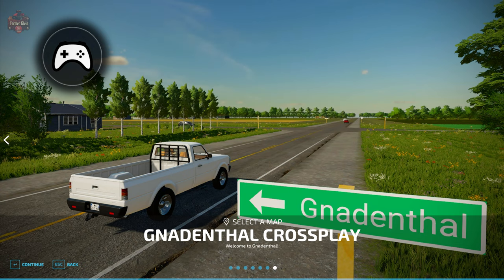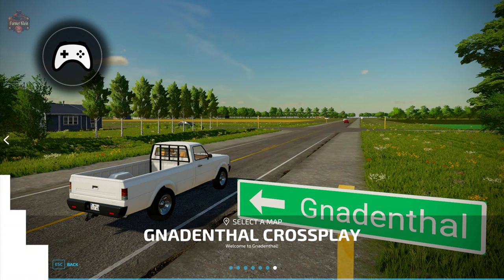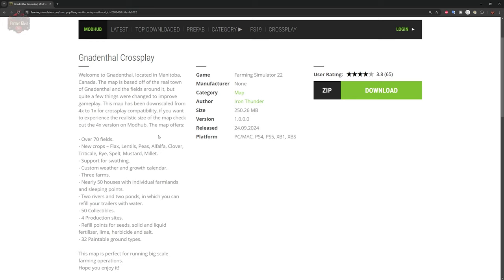The Gnodenthal crossplay map can be found on the FarmingSimulator.com website or the in-game downloadable content menu. As of the one-pony release, this map is available for all platforms. The map was originally released in a 4x variant back in August of 2022, and has gone through several updates, with the most recent update being last week. The crossplay variant is now out, which means this is a standard size map as opposed to the original 4x release.